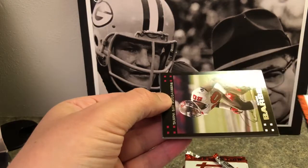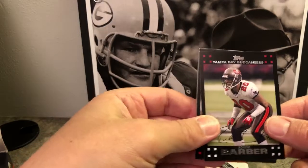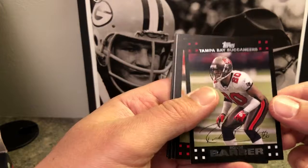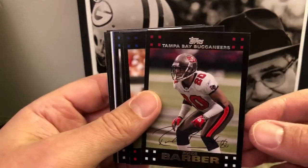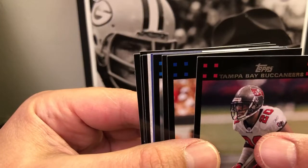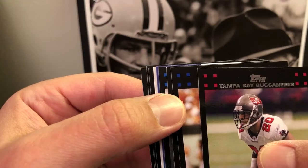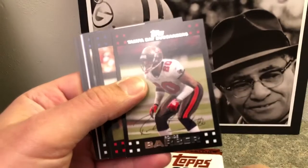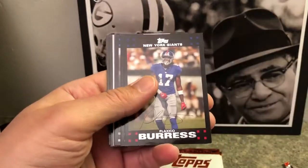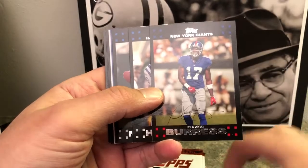This might take a little while since we have 36 packs and nine cards per pack — not like chrome which goes pretty quick. Great, they're not sticking together, that's a good first sign because I wasn't quite sure if they would. You can already see the corners have little touches of white on some of them, but that's okay. Let's see if we can focus here — Ron DeBarber, Plaxico Burris — he'll shoot himself in the leg — Plaxico.